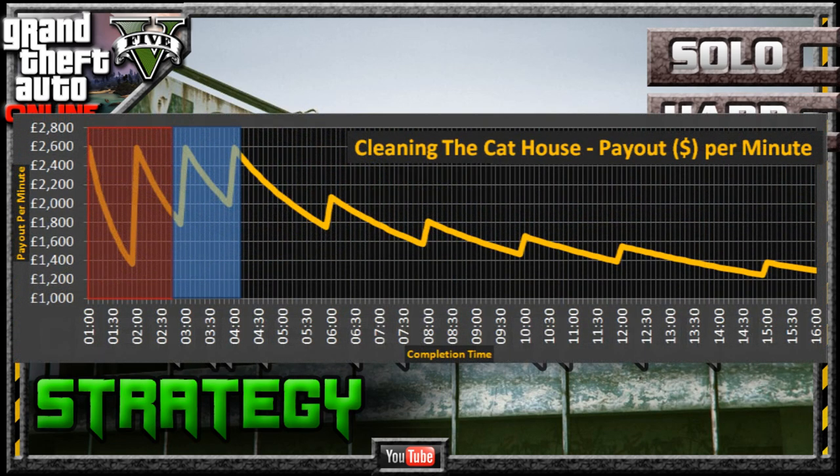Looking at the payout graph, the red area indicates the time it can't be completed in, and the blue area shows the time we can complete it in if we use a helicopter. As you can see, the three minute and four minute payouts are definitely the ones to go for.